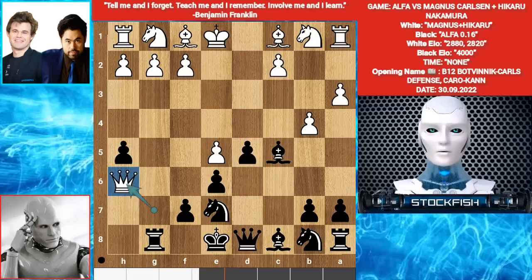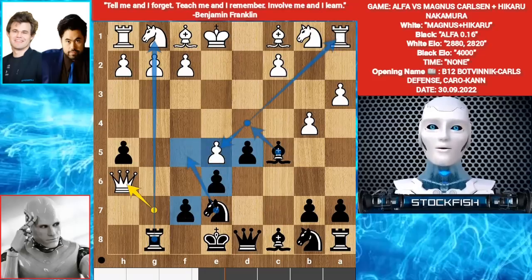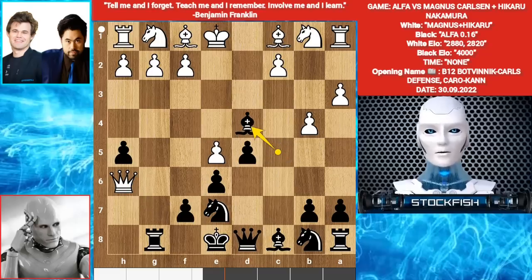But the best move was Queen H7. Alpha's strategy is — because he played H5, he created an open line for his Rook. The Bishop can move forward to target the Rook and Pawn, with great structure to support the Knight coming into the center. The Queen and Bishop can create some pressure on this Pawn.